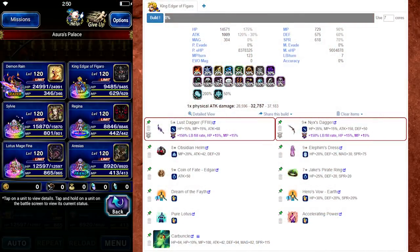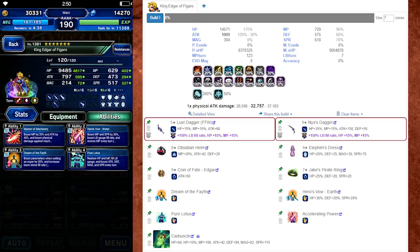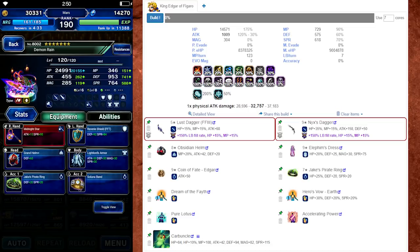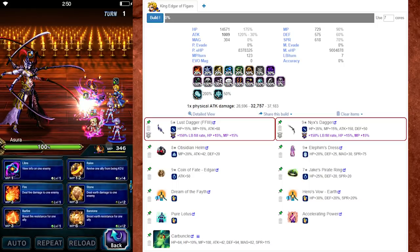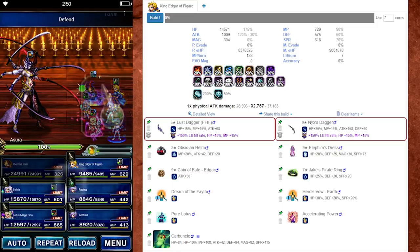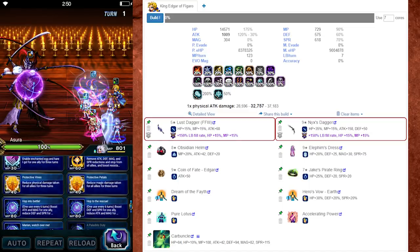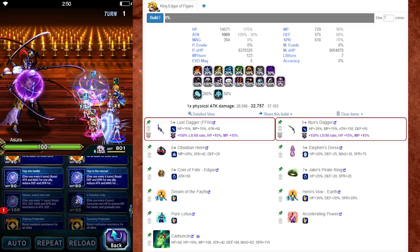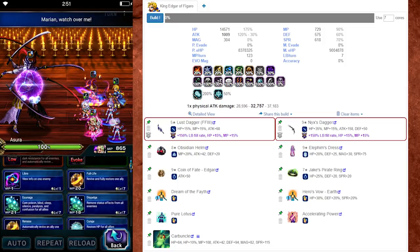The first build I'm going to show you with King Edgar of Figaro is my personal build, or quite similar to it. There are a couple of STMRs that I don't have, like Nyx's Dagger or Elephant Stress, but you can use any other dagger with High Tide Plus or a chest piece with High Tide as well. This build is designed to maximize his Limit Burst fill rate percentage as well as give him some auto limit on the side. Lust Dagger is a very nice piece of equipment for Edgar because if you have the rare item role mod for it, it gives King Edgar 200% LB fill rate.